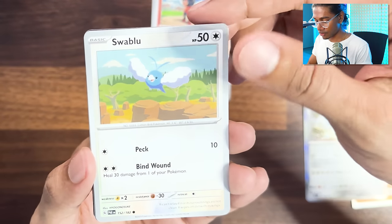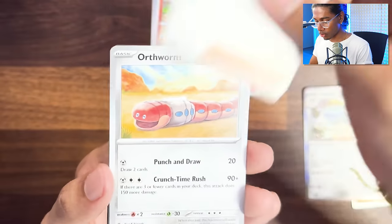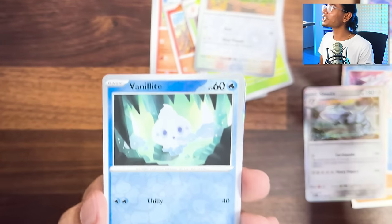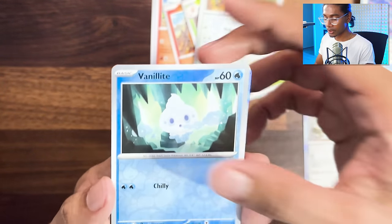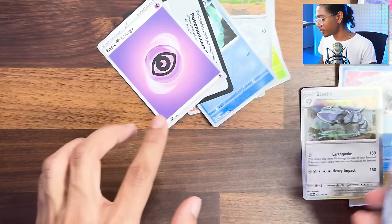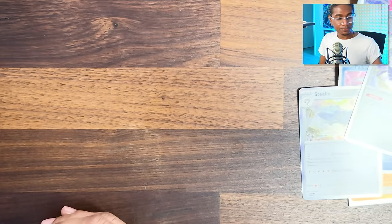Charcadet, Swablu, Pansear, Norman, Earthworm, Toadscruel, Swablu. Did I catch that freaking Chien-Pao thing on tape or was it off screen? Because sometimes I move the cards up here. Whatever - if I caught it I caught it, if I didn't, who cares?